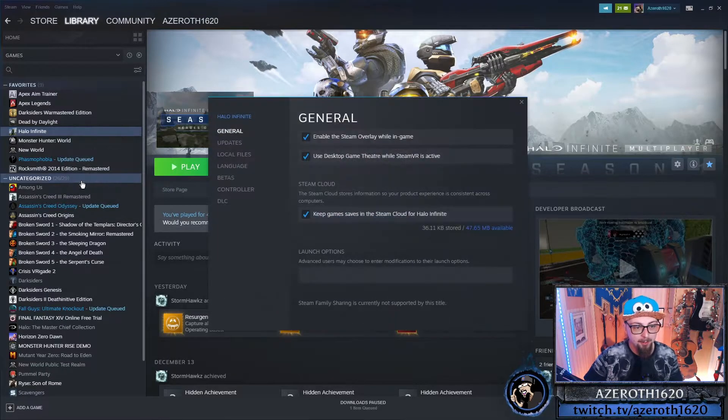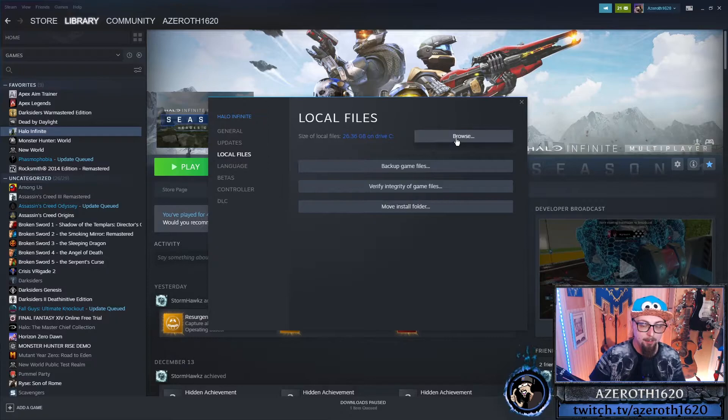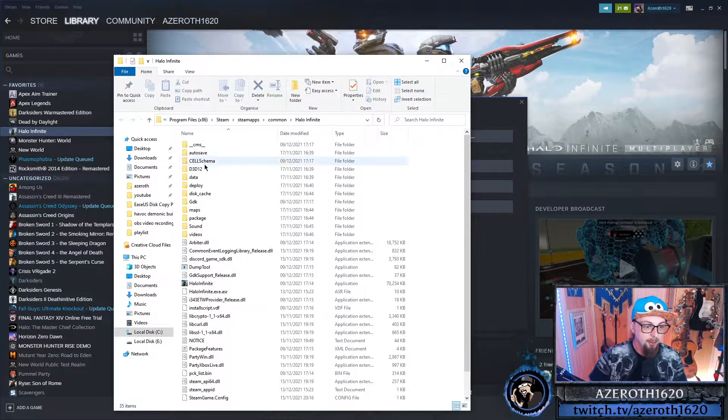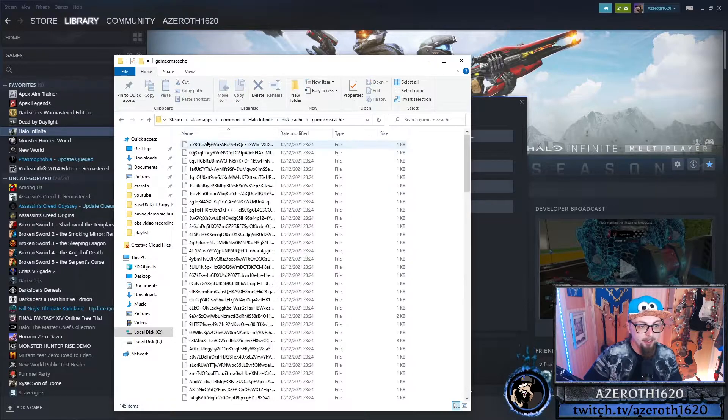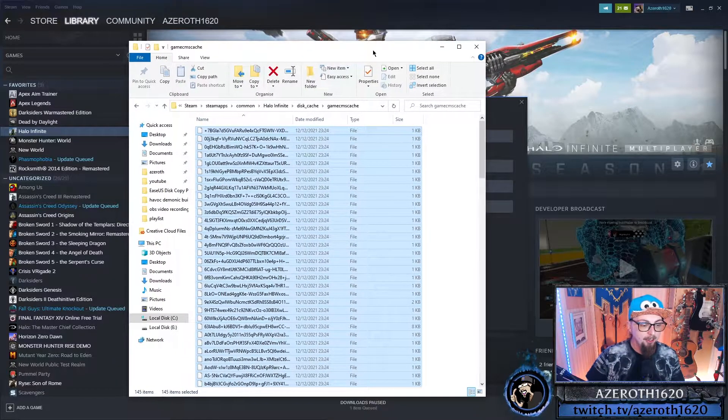Right-click Halo, go to Properties, then go to Local Files and click Browse. Basically all we're doing is clearing the cache. Go to the disc cache folder, then game cache, click the first file, press Ctrl+A to select all, and delete everything in there. You have to have the game closed to do this. Next time you load the game it might take a little bit longer because it's going to recreate this cache.